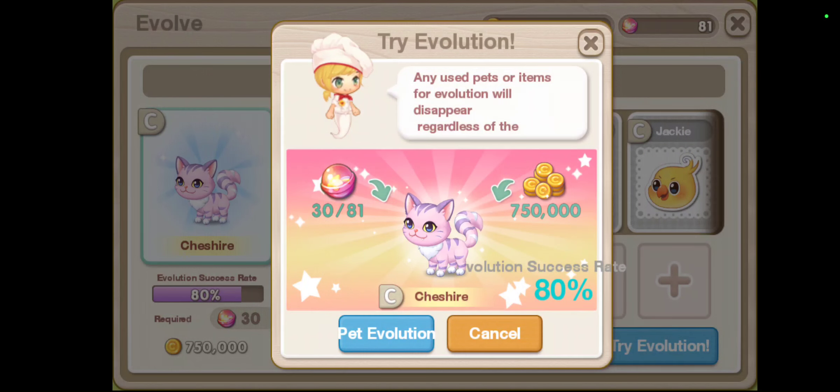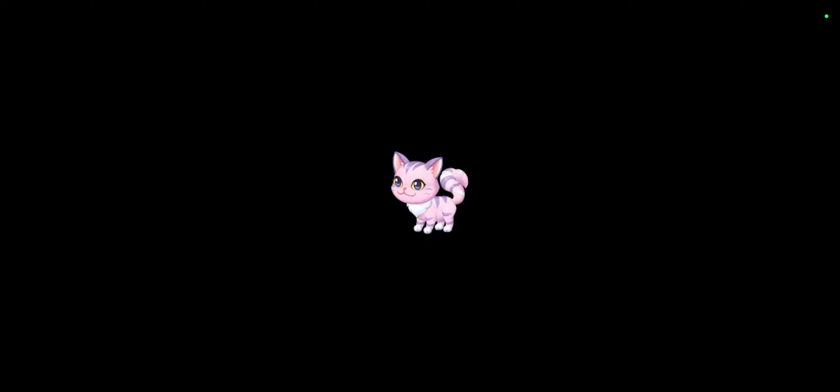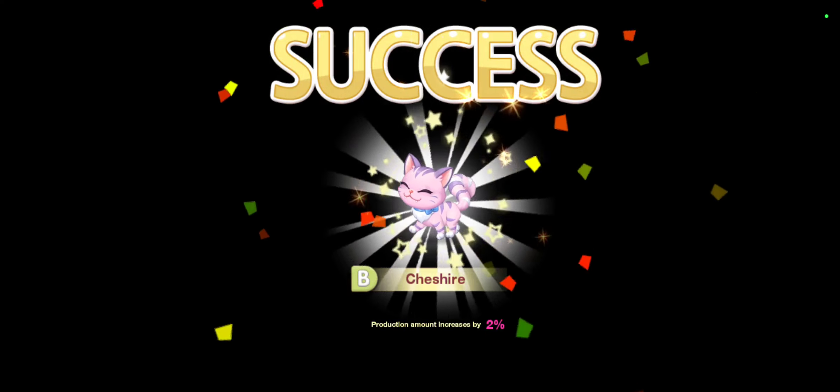You need 30 fairy candies to upgrade from grade C to grade B, plus a little amount of money. There is a small risk here. If you don't want to take risks, put three material pets to evolve. I'm not sure I'm going to succeed, but let's try.